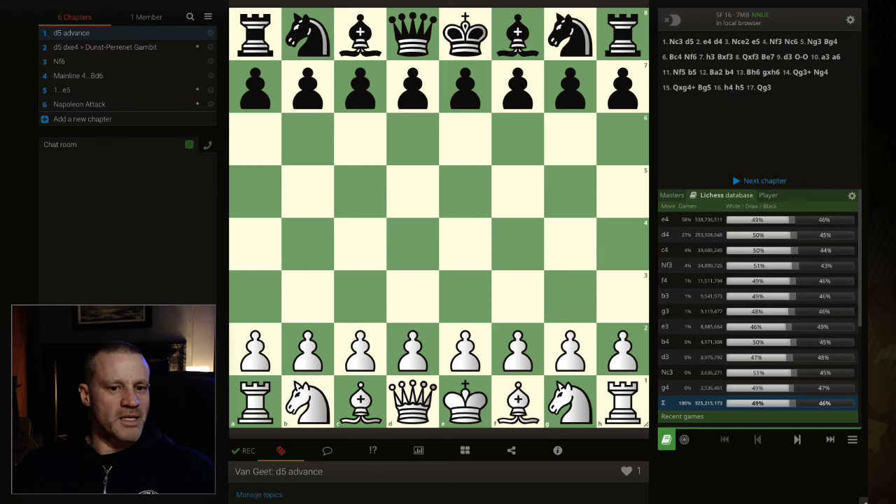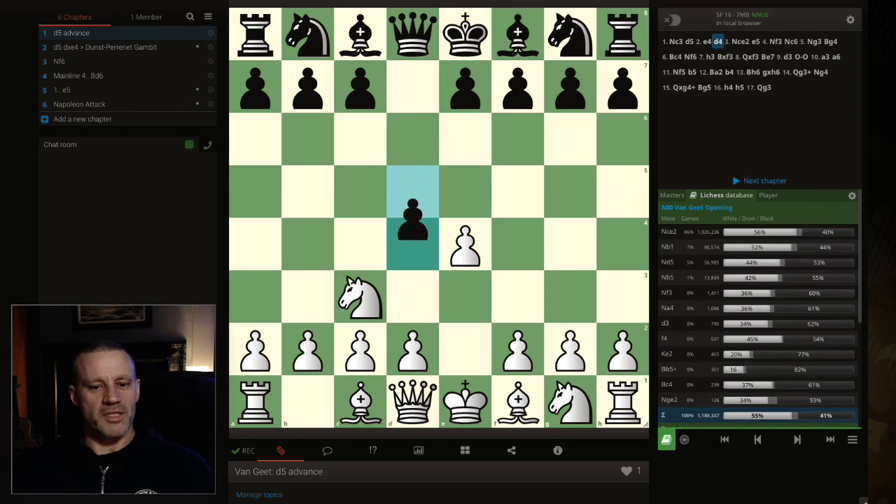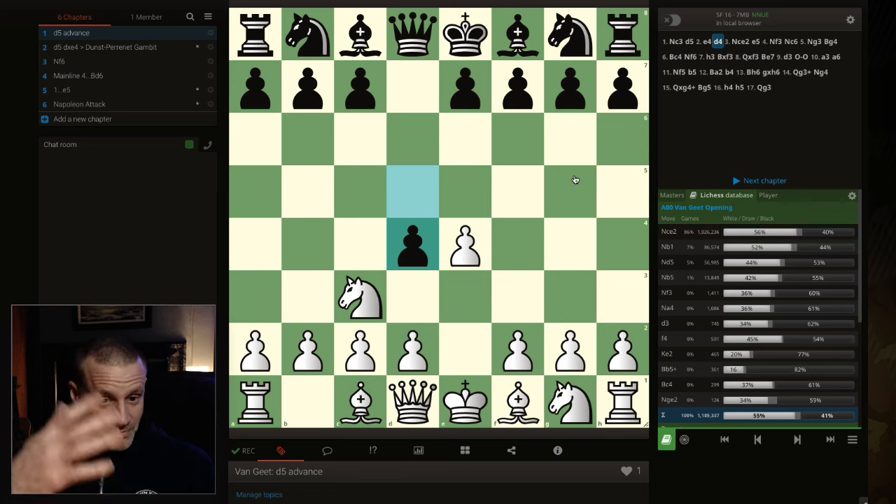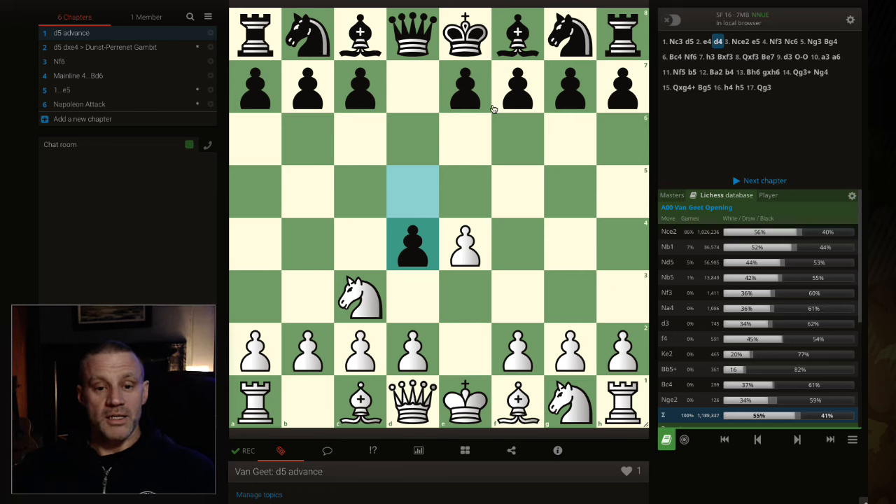Now we have the Napoleon Attack in the Van Geet. After d5 we meet it with e4, and if they advance we do very much like the Black Knights Tango — swing the knight around, get this knight out, develop the bishop to c4, push, develop this bishop. Very simple, and you're playing the same kind of opening from both sides of the board, which I like — same kinds of ideas. Anyway, hope that's interesting and helpful for you guys — thanks for watching, see you tomorrow.